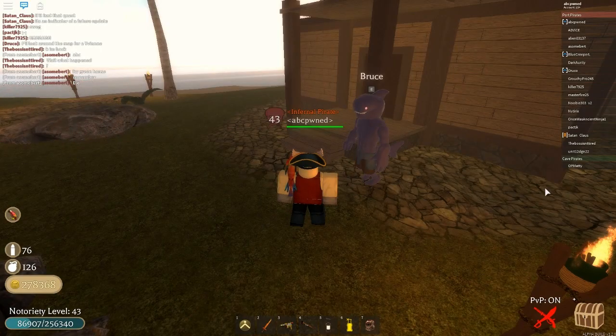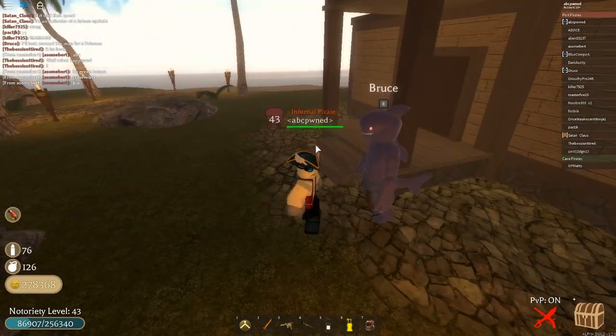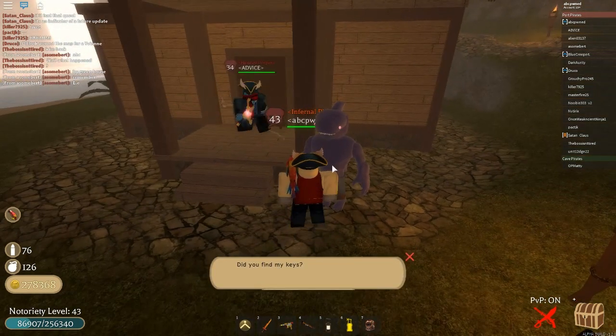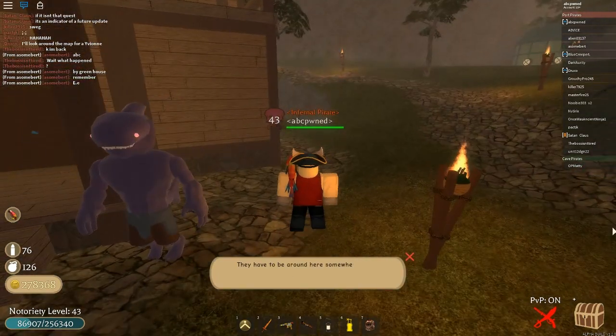Alright guys, so now we are at Outset Haven. Once you get here, you're just going to want to find this big Bruce guy — if you look on the map here it should be just around here, kind of hard to see. But you're just going to want to talk to this Bruce guy, and he's going to give you some dialogue basically saying that he lost his keys and that you guys need to find his keys.